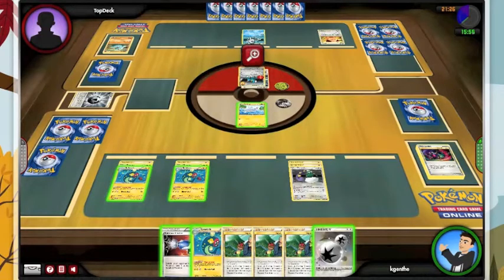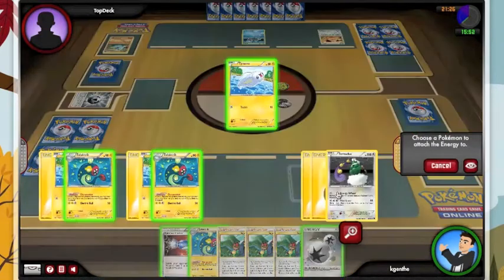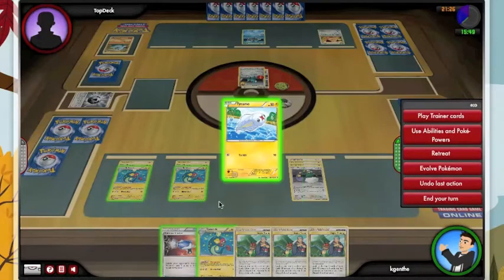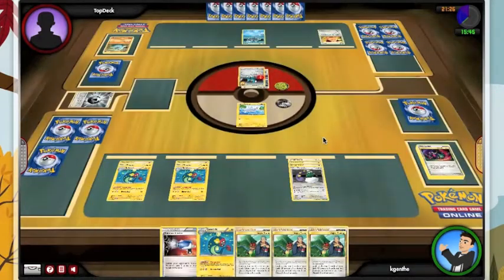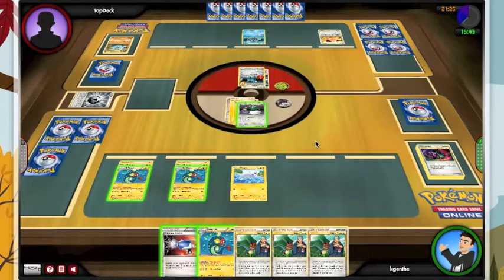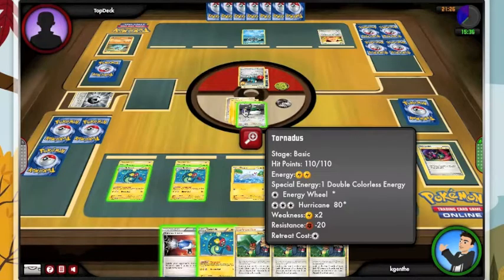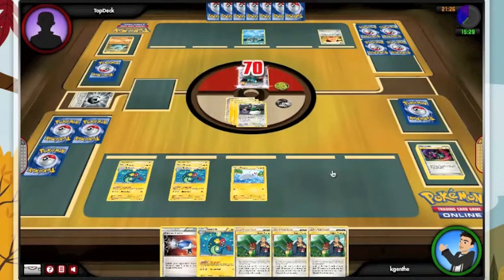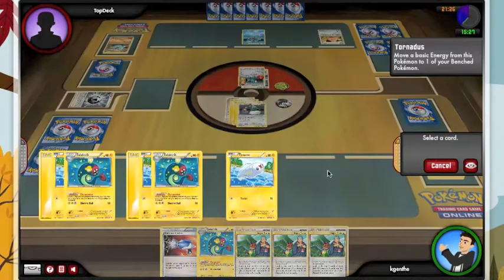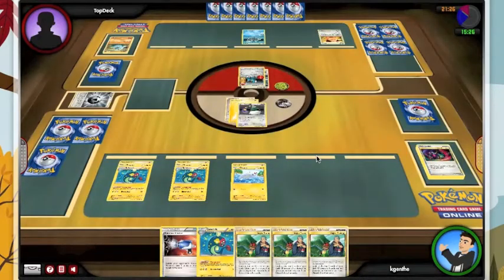What we have to do is hit for 70 damage here and try to get some magic off this next Sage's Training. Cleffa will be an easy prize for me later. So we'll just Hurricane and drop the Lightning back to Tynamo.